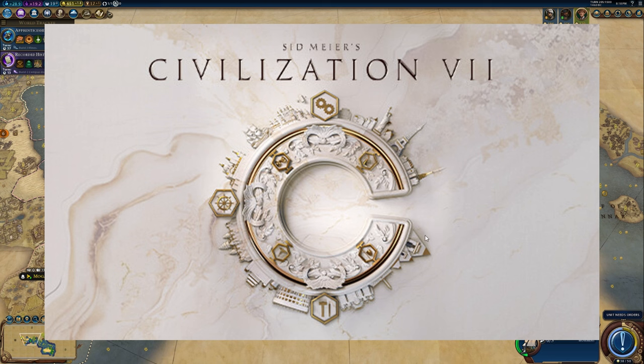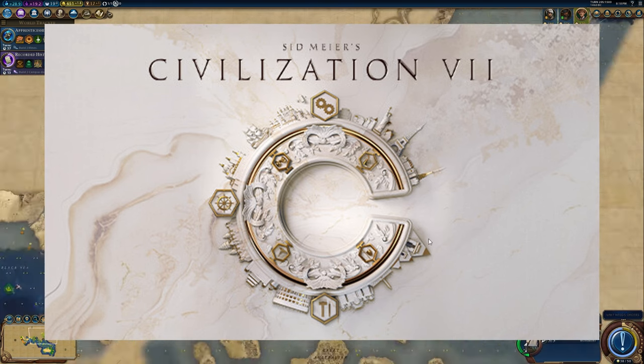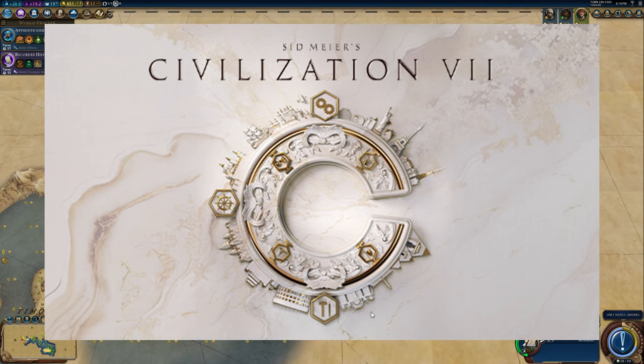Also on the outer rim, we have these three big hexagons. This, to me, reads as representing eras. Going clockwise around, at 6 o'clock we have the hammer and chisel representing the ancient era, the ship wheel at 9 o'clock representing the age of exploration, and finally the gears up the top representing the industrial age. That's my take anyway.